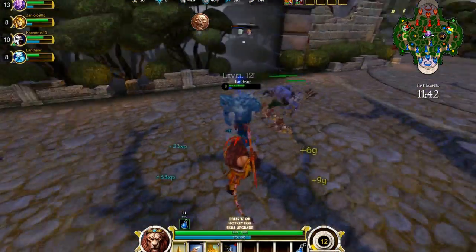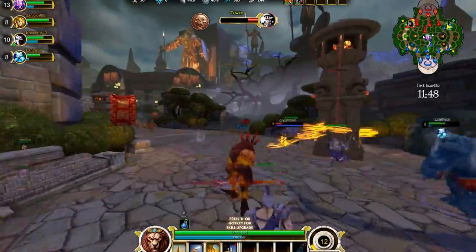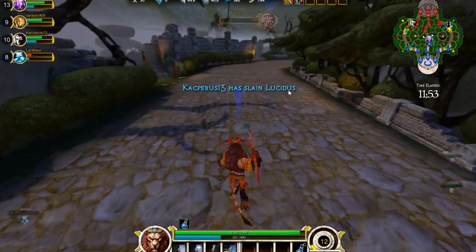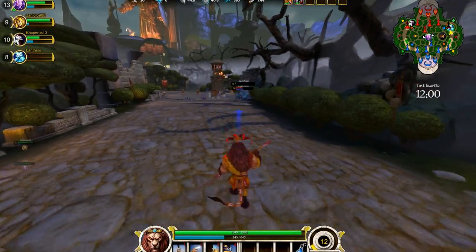Obviously, you can look at Ymir and tell he's a big, bulky dude — and because of that he has a lot of HP, like literally 2,000 HP. I'm going to get out of here because he's using his ultimate where he turns into a giant baby thing. As you can see, Ymir's getting destroyed and he's gaining health from that, so there's nothing I can do about it.